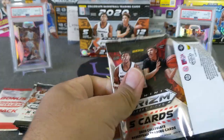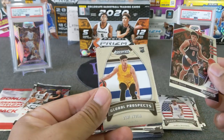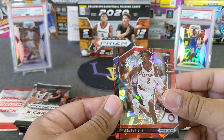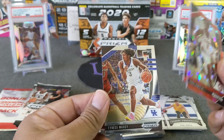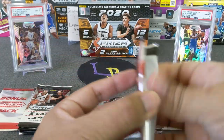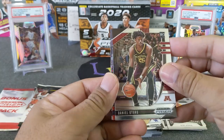Red cracked, Josh Green. Here's a Denny — this one is the Global Prospects. Kira Lewis Jr. Just love the mega boxes.